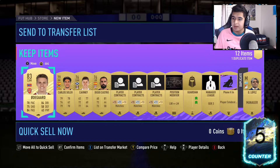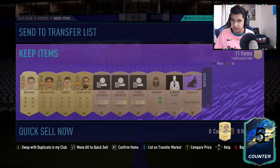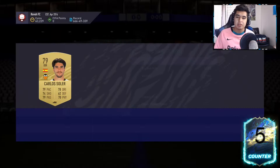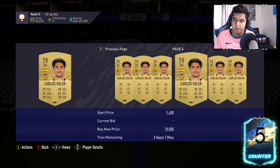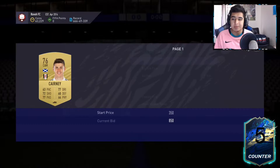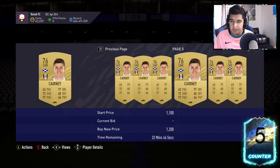It's just so easy to make coins doing this. Got another LW to LM — listing for 900. There's a manager here, probably won't sell so we'll discard. Odegaard's going for around 3k — Carlos Soler around 2900. The reason this method is so good right now is because of upgrade packs, player picks, and upgrade SBCs in the store. People are just buying golds, and La Liga and Premier League players are very expensive due to league SBCs. People need these for Team of the Season SBC solutions, which drives up the price of both gold commons and gold rares.